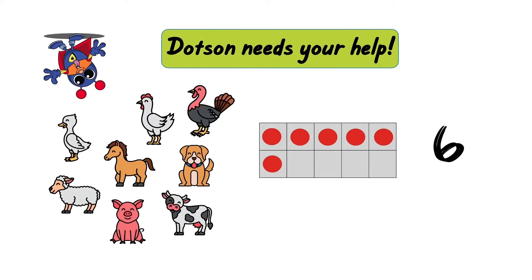Dodson was given a picture of some animals. He had to count the animals. After he knew how many animals there were, he had to build that number in the 10 frame. Then he had to write the number to go along with it. What do you think? Do you see a mystery math mistake?